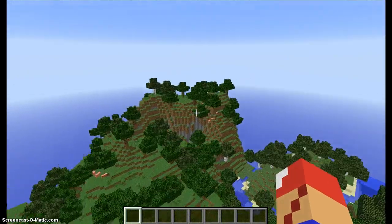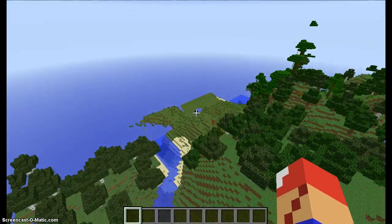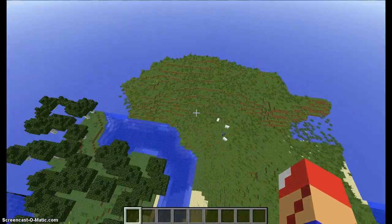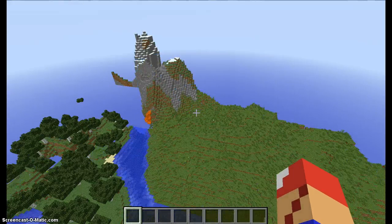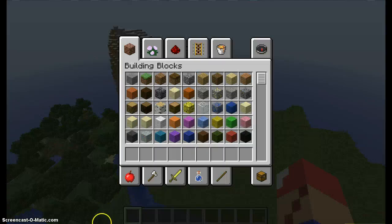There's a mountain over here — that's probably where I'm going to build the house. There are plains too, pretty cool. There's also a huge mountain right there. Overall it's a pretty cool map. Well, that's it for this episode, bye!